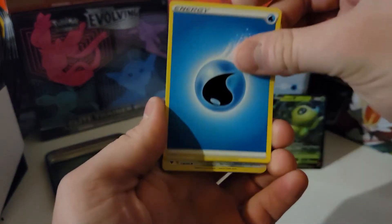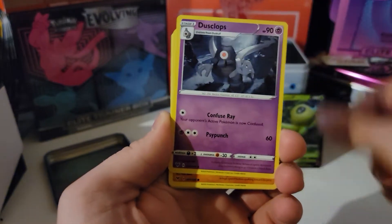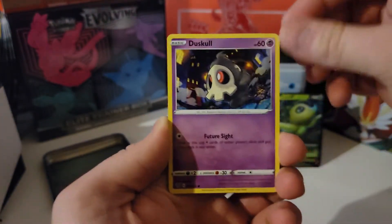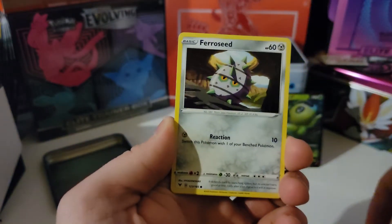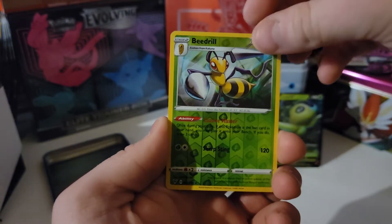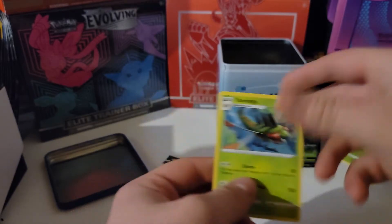Dullwater, Dullwater, Ferrothorn, Cutlass, Dusclops, Drillbur, Oshawott, Duskull, Ferroseed, Rylou. Beedrill Reverse is our rare — Aeon Mega Non-Holo. I'll put Beedrill over here.